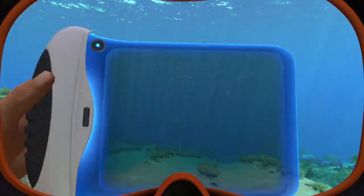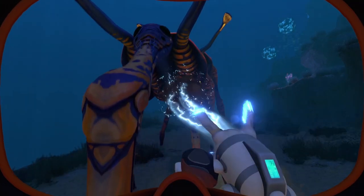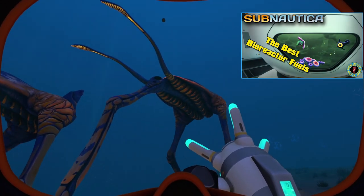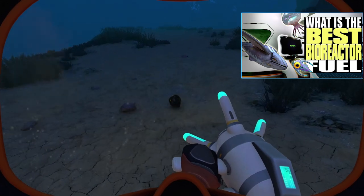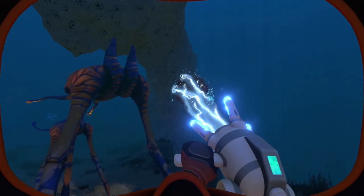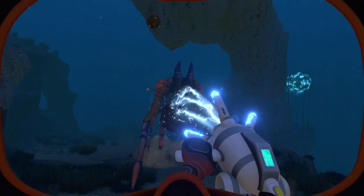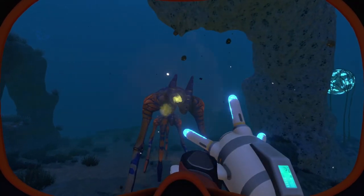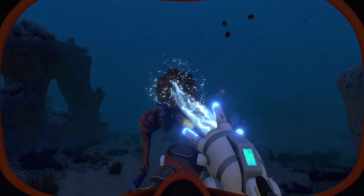When I did get a floater to attach, it had little to no effect. One suggestion I came up with that I didn't see on Reddit has to do with sea tread poop. Despite all the better options than sea treader poop for bioreactors, there are still tons of people who insist it's the best. So my suggestion is to use the propulsion cannon to pick up sea treader poop and fling it back at the sea treaders — like an evil monkey.